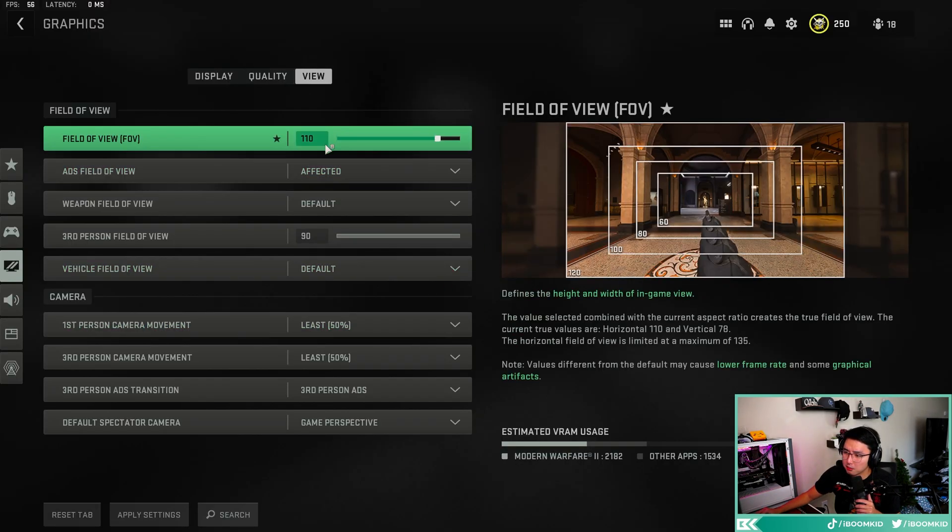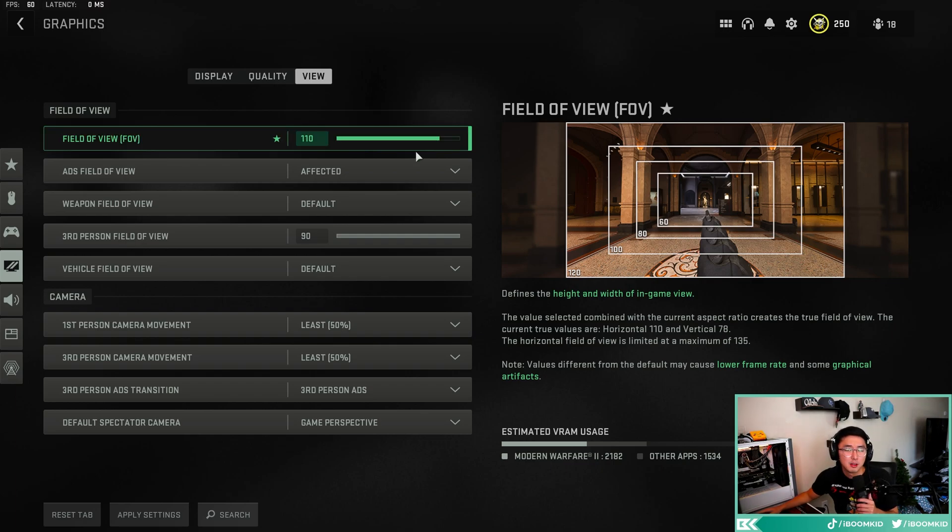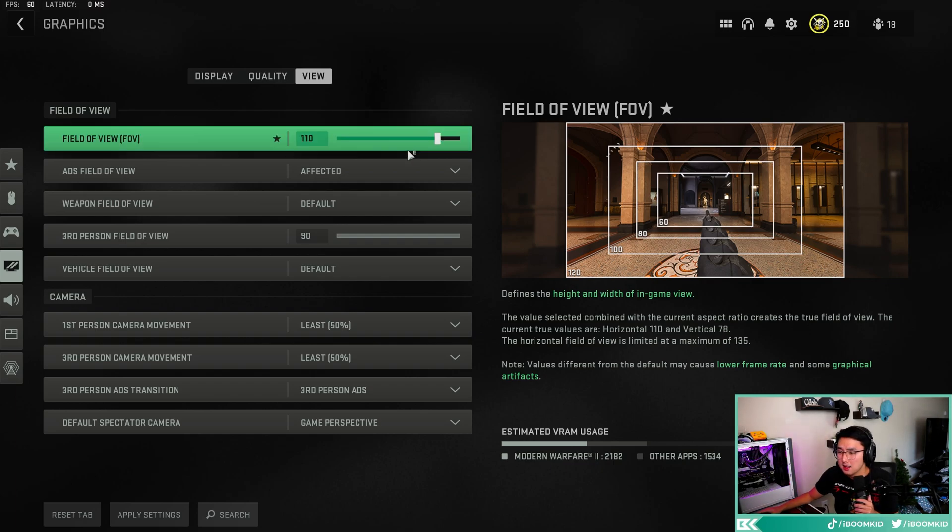In the view tab, I play on 110 FOV. A lot of people play at 120. I've lost aim assist before on higher FOVs, so I leave it at 110 — it's my sweet spot.